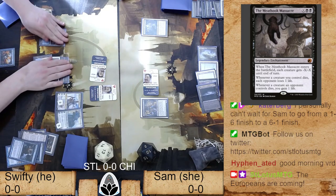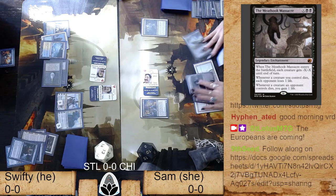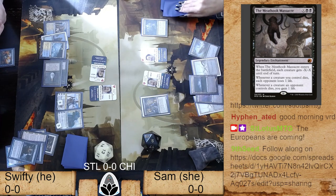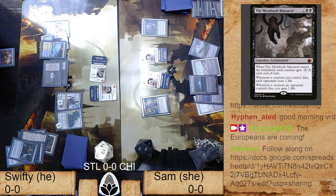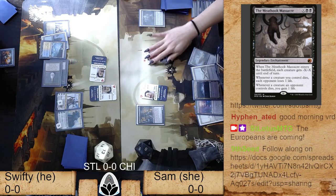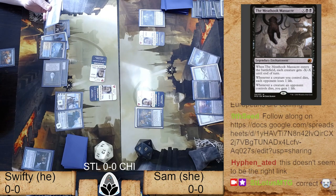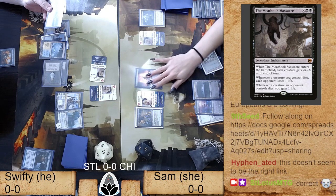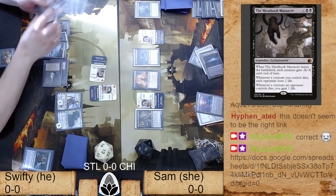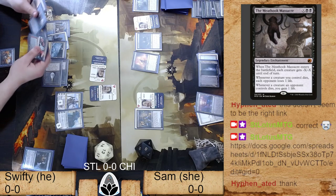She's all the way down to 10 life and has been taking damage every turn off Bob, plus Bitterblossom. Swifty finally did the calculus and decided to attack. He gets to untap two lands with Teferi because he ticked up. We've got an Entomb so Gravecrawler is online — and if he lets a Phyrexian Altar happen, Swifty has Solitude in hand which is a bummer, plus Loose Focus which will act as a pretty decent counterspell given Sam is also mana-light.